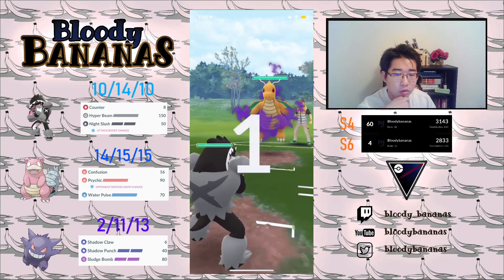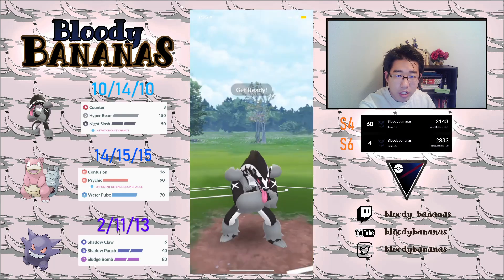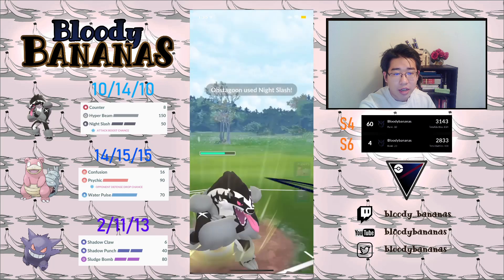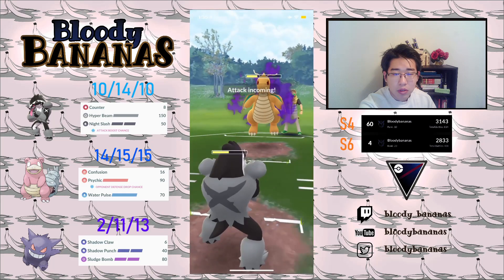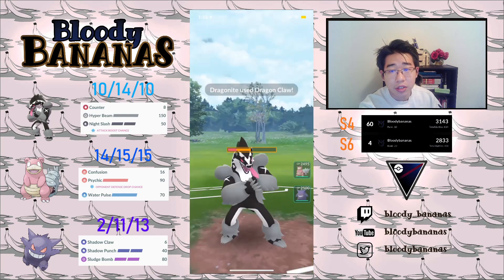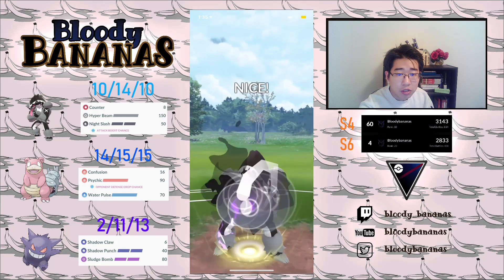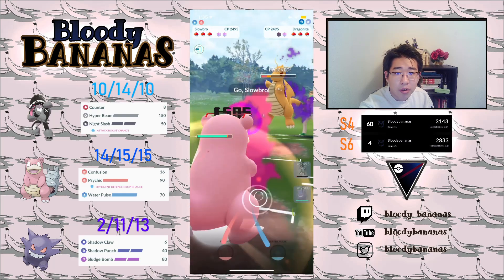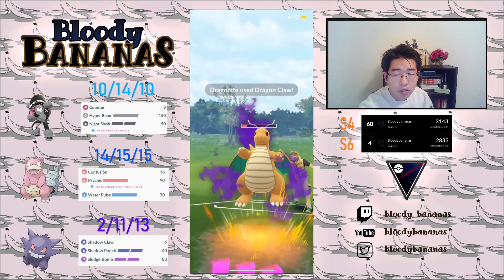Here we're against Jay Beach — also a very strong player, I battle him a lot. He has a Shadow Dragonite lead, which is also kind of tough for this team, because Shadow Dragonite actually beats Obstagoon while the normal Dragonite loses to Obstagoon. So I'm just going to let this go and try to get a shield advantage. I'm just going to let my Obstagoon go and grab the shield advantage, then attempt to farm down. Actually, I swap out into my Slowbro to catch a Dragon Claw and absorb the damage.